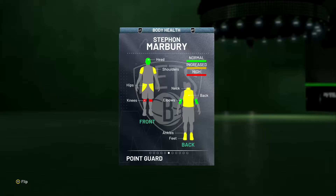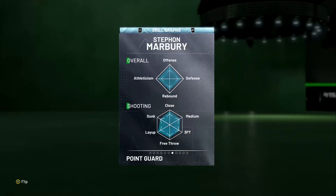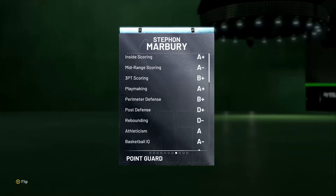For his body health: head is normal, shoulders increased, hips increased, knees high, neck increased, back increased, elbows normal, ankles increased, feet increased. Looking at the skill graphs, everything is pretty even. His grades: inside scoring A+, mid-range scoring A-minus — those are pretty good.